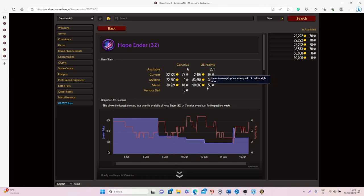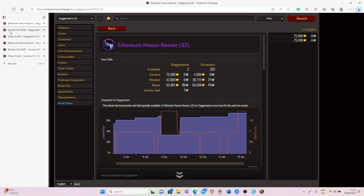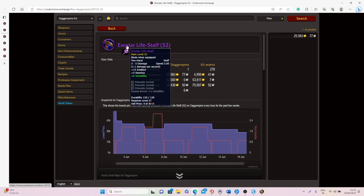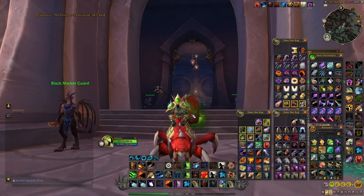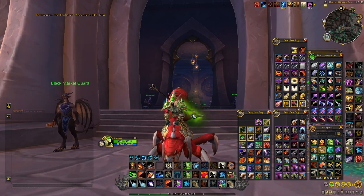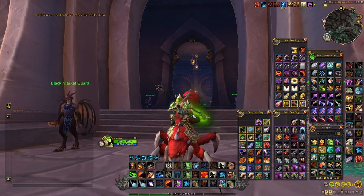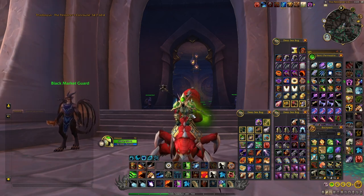You will definitely be able to make a lot of gold, and keep in mind that sometimes when killing Doomwalker you can get two axes at once, or when killing Doomlord Kazak you can get two drops or one of each. The most challenging part is finding the two world bosses, so try to start in the morning to be among the first. After that you can control the respawn timer and log in to kill them again and again. I personally do this in War Mode on, since there are fewer people competing in War Mode.